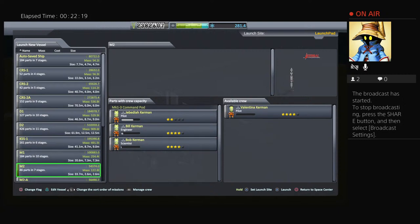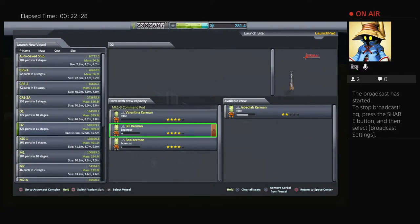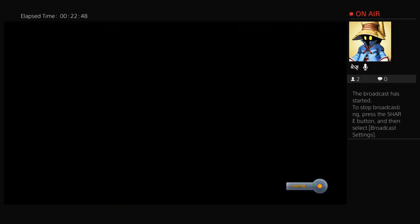Go down to the D2. We want Valentina as our pilot since she's most experienced. We have Bill, our engineer, for the breaking ground modules and parachutes, and Bob for the science modules and onboard science. Hit the left shoulder button to re-highlight our vessel and hit X to launch it. With so many parts, it will be laggy at first — the launch will take longer and be harder to control — but we will push through it.